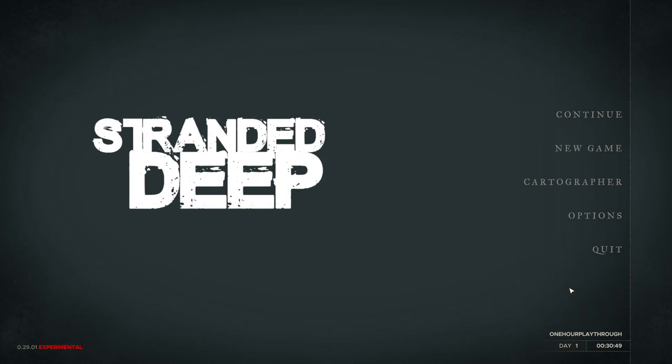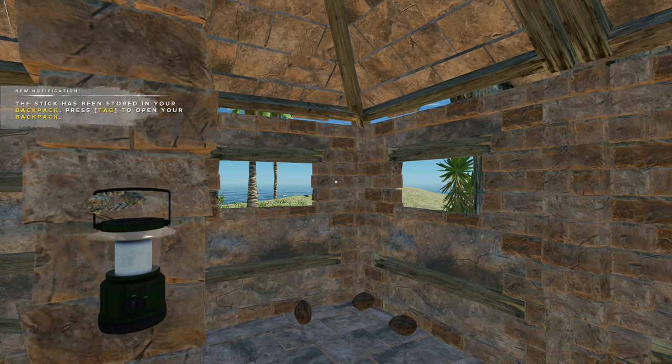Hey everyone, Martin here — one hour playthrough. Welcome to Stranded Deep update 0.29.01 experimental version. The very first thing that's new in this build: they have a new intro music, and it's quite good actually, really really good, there's a lot of excitement in it. I prepared an island and we'll go over the updates for this experimental build.